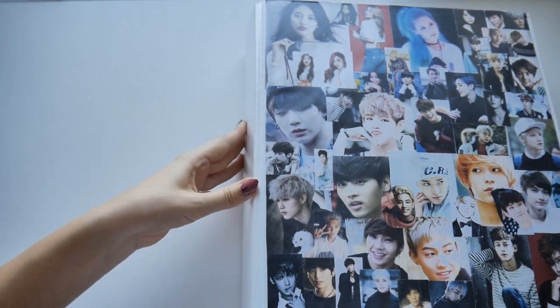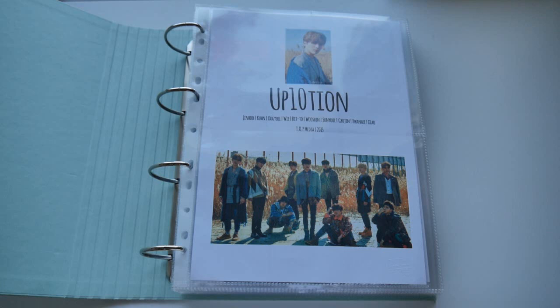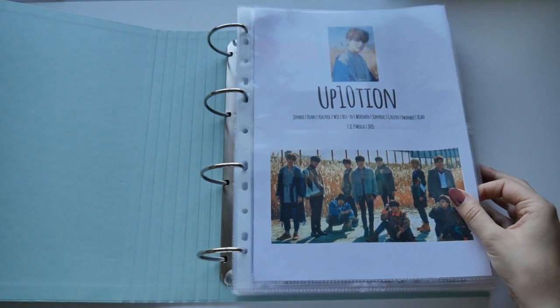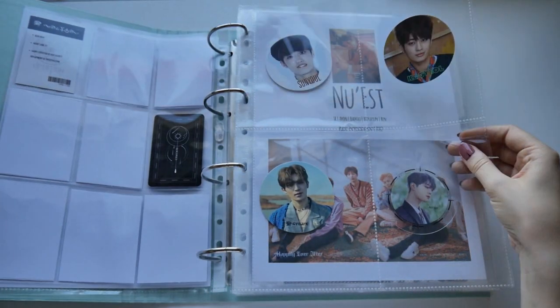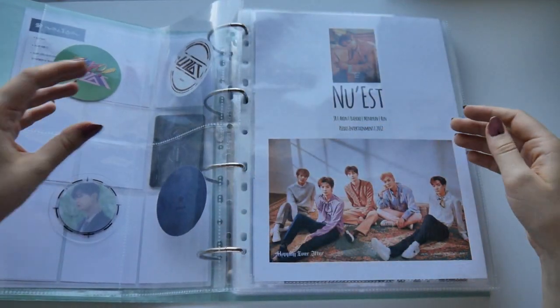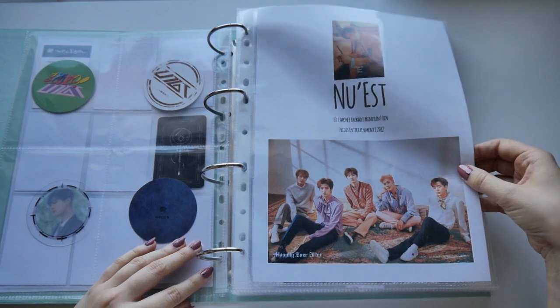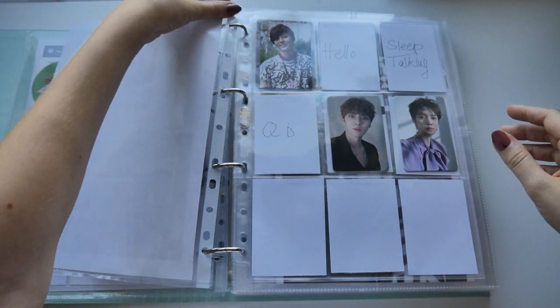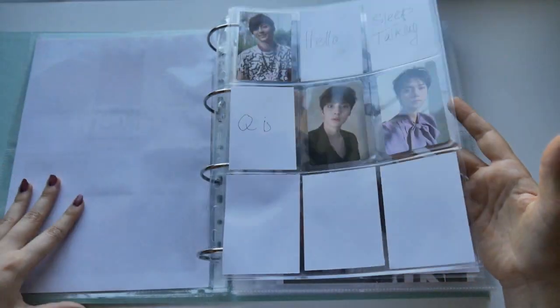Let's look through my next binder — this is my newest one. I just put some overflow cards in here because the first binder was getting too full. First we have UP10TION. I recently bought new four-pocket pages — I bought them on eBay. I don't know if I like them better than the ones I used before, but I decided to put them in this binder.